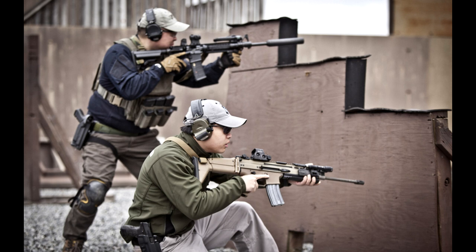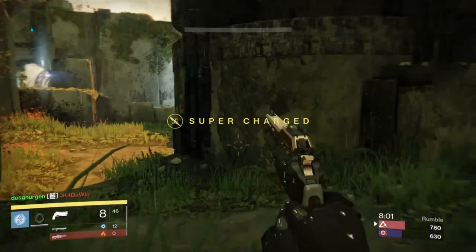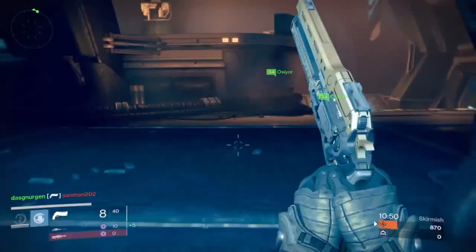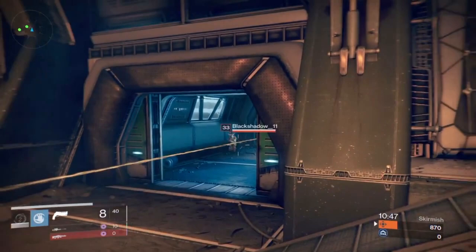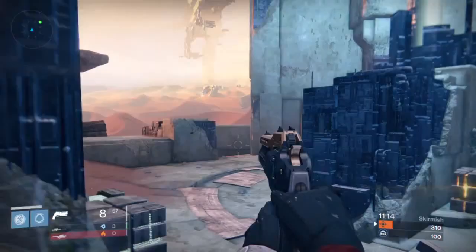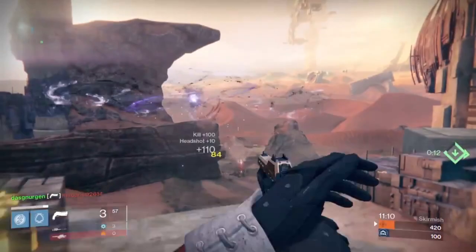This video is about using cover — nothing complicated, just simple stuff you should be thinking about. Cover is literally being able to put something between you and the person you're shooting at in order to not get shot, or to break and throw their shots off. You don't want to be changing weapons or reloading outside of cover. If you have cover on your right and left side, you want to make sure you're either moving to it or behind it.